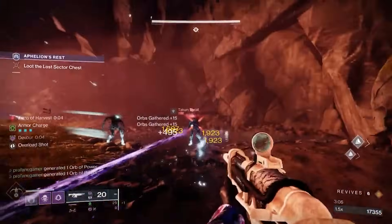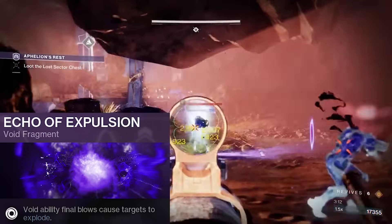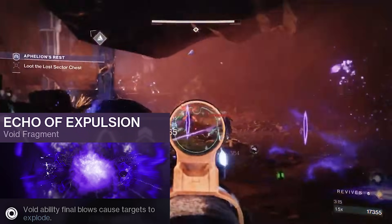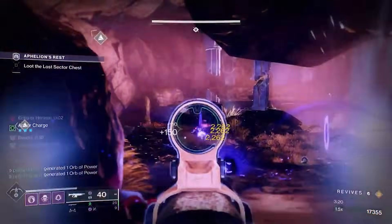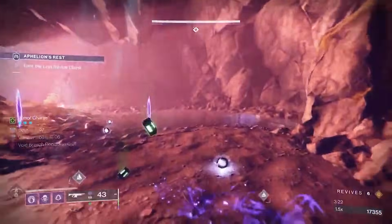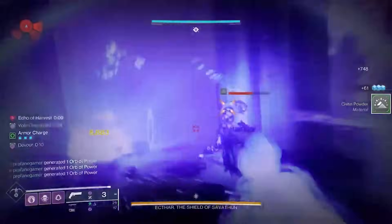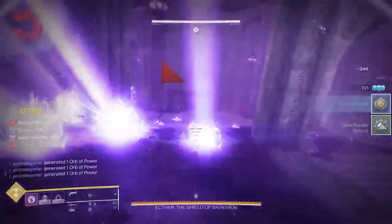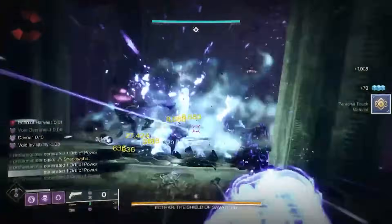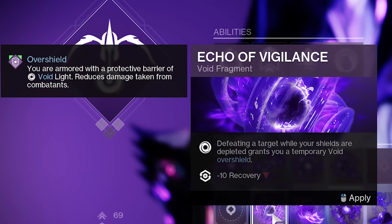Our last fragment is Echo of Expulsion. I like using this because it creates an additional explosion when enemies are defeated by any of our abilities, causing extra damage to any enemy within 7 meters, helping us clear out groups of enemies much more easily. This includes enemies caught within our Tether, and even includes enemies affected by certain exotic and legendary weapon effects like Destabilizing Rounds. If you find the explosions less beneficial and want more survivability, I would recommend Echo of Vigilance, so you'll gain an overshield when defeating enemies when your shields are already depleted.